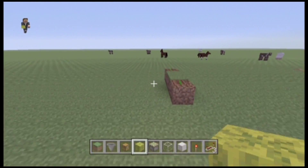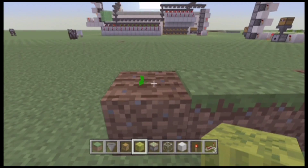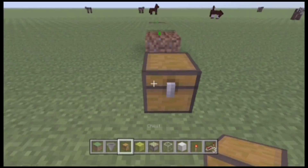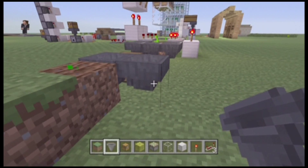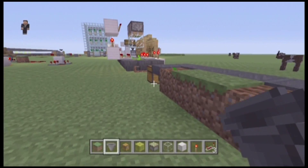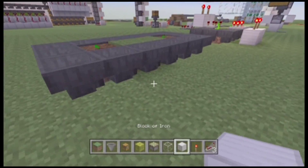So if we go over here, I have four dirt blocks, and the ones on the side have the plant in them. This time I'm using melons. So you put your chest right here, and then crouch place hoppers going into that chest all around this area. I would do the same along the back side here — and there are your hoppers.